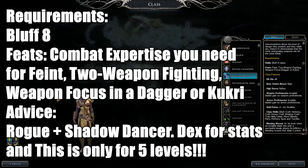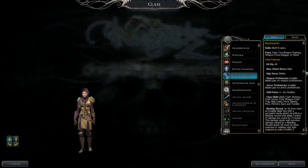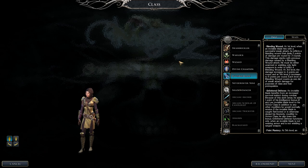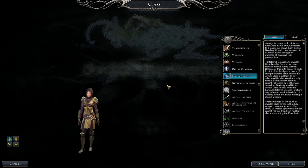Next is the Invisible Blade. Requirements: Bluff rank eight, feat Combat Expertise (needed to get Feint), then Feint, Two-Weapon Fighting, and Weapon Focus in Dagger or Kukri. Best combination: Rogue plus Shadow Dancer for Dexterity focus. It's only five levels and has more negatives than positives. It has Bleeding Wounds — a successful sneak attack makes foes bleed for two points of damage per round for three rounds, increasing per level to six points. Unfettered Defense is okay, but if you want a better prestige class, look elsewhere.